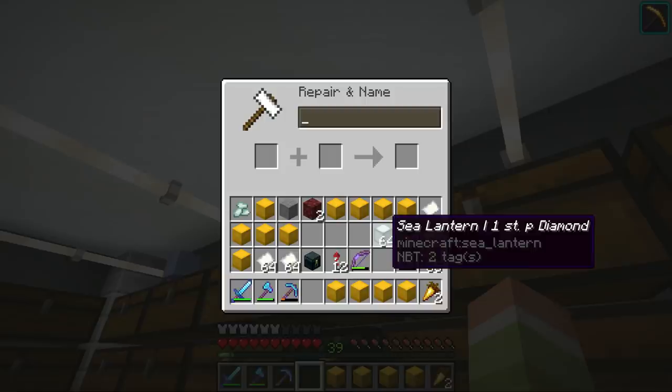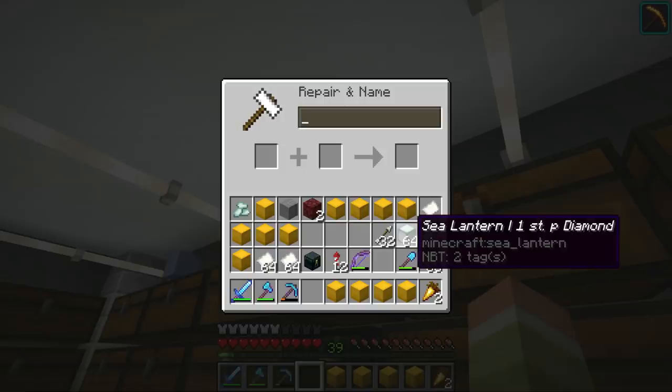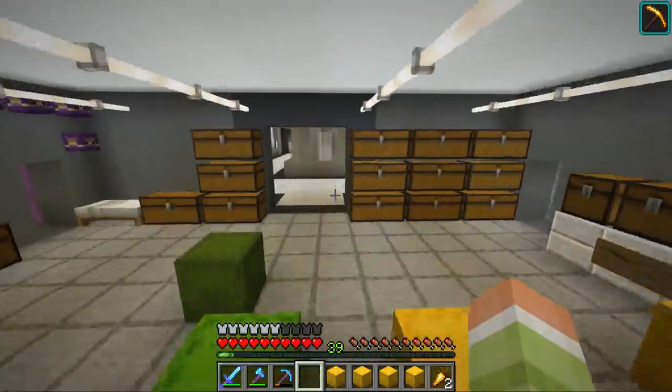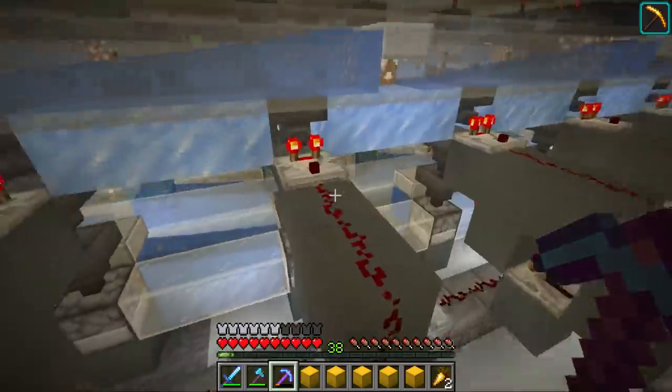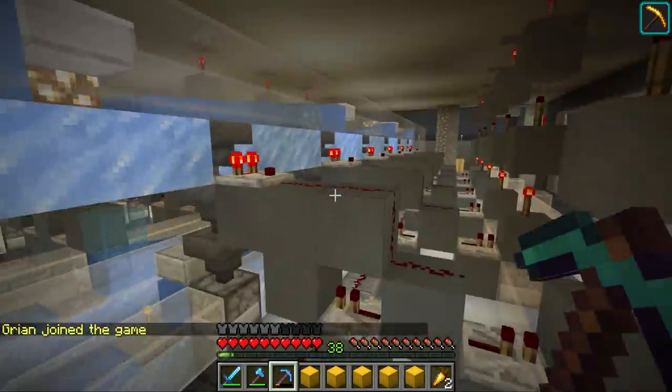I think we should sell the sea lanterns at one stack per diamond. If we don't make a lot of sales we can always increase it to two stacks per diamond, but one stack per diamond is a pretty good price. I've got my receipts, key cards, and a bunch of pre-packed boxes so the system doesn't have to pack all of them immediately.